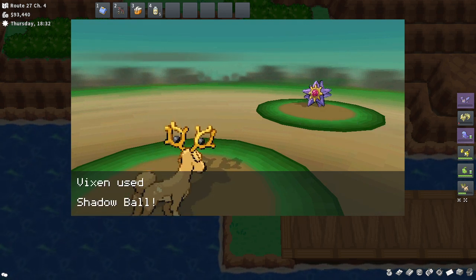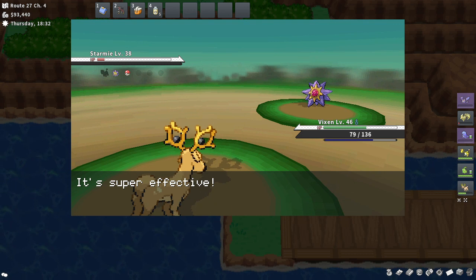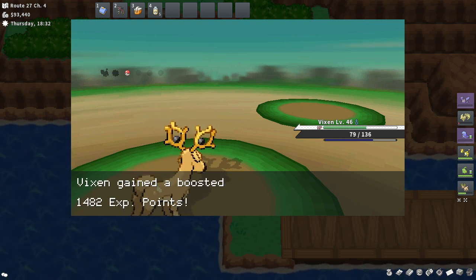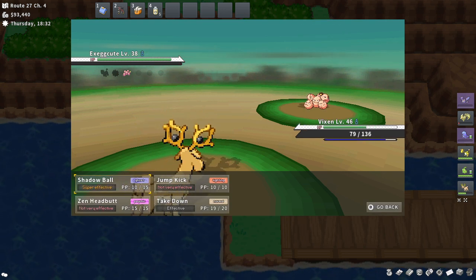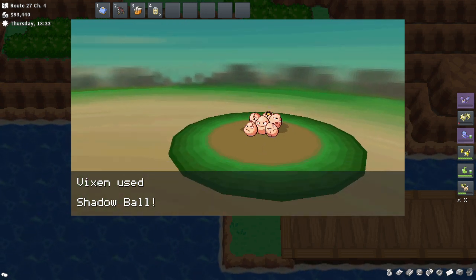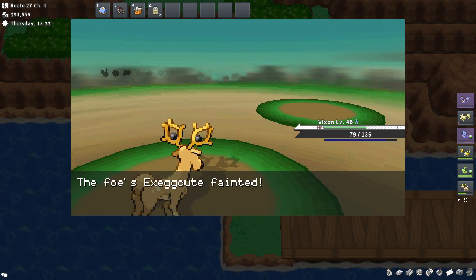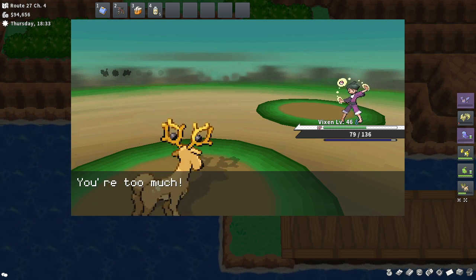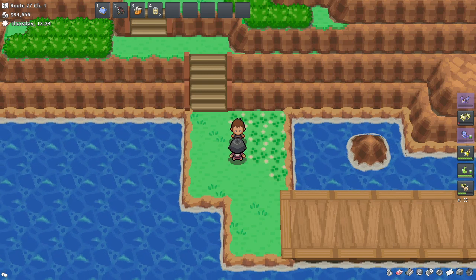Let's go with Shadow Ball. There we go. Who is your last Psychic Pokemon? Exeggutor — okay, that's not a problem at all. Shadow Ball again, and there we go — Exeggutor goes down. And that is not level 47 — I thought it would be, but I guess it was just an Exeggutor so I can't really expect much.